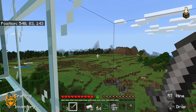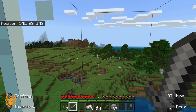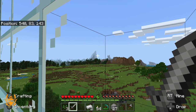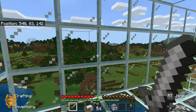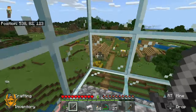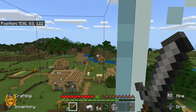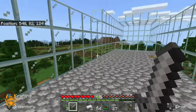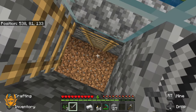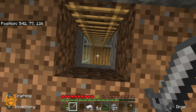We can definitely see further than on the Xbox One S version - 100%. You could not see those mountains over there that are just appearing. Let's see over the other side - there was like a little abandoned settlement here. Yeah, definitely could not see that far before. This looks good, it's running super smooth. I cannot complain.